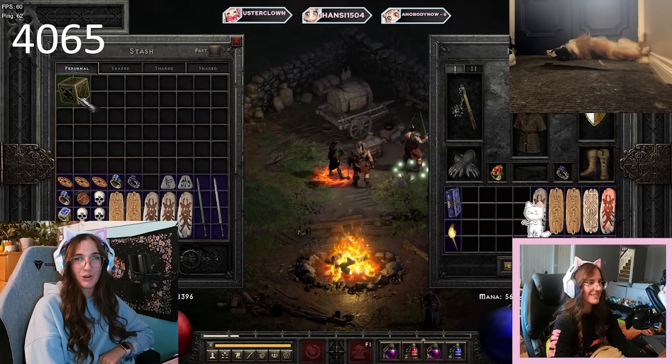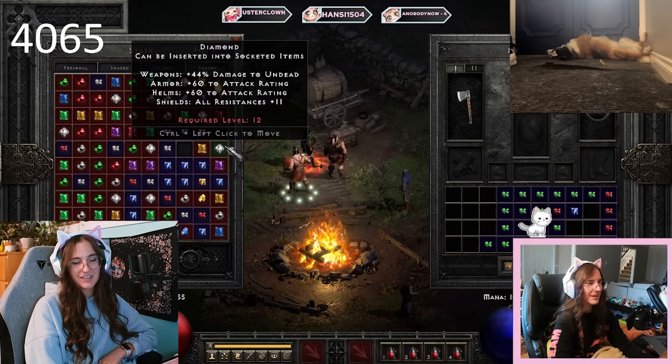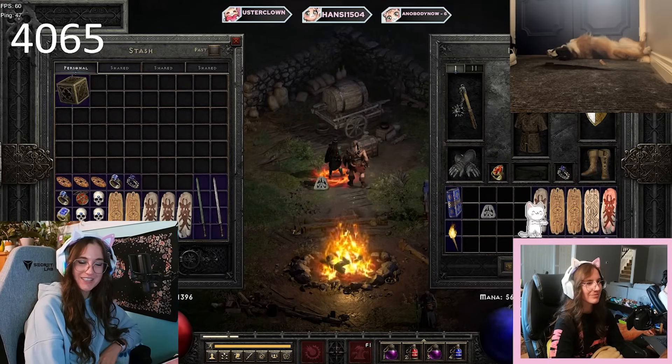At the thirteenth round of 3230 runs I made an Ohm, so I had Lo and Ohm. My fourteenth round of 3570 runs I made a Vex — it was a really good batch because I'd gotten three Ists, two Mals, two Ums, and two Puls. I was starting to see the light at the end of the tunnel and getting really close to halfway, but I never saw an Ist again after that.